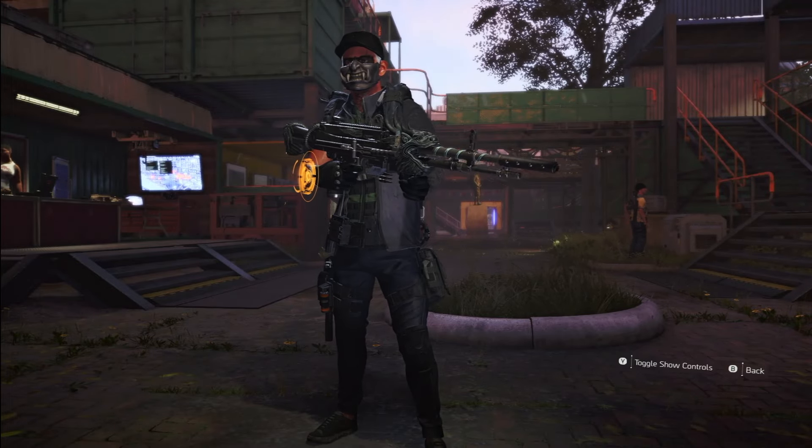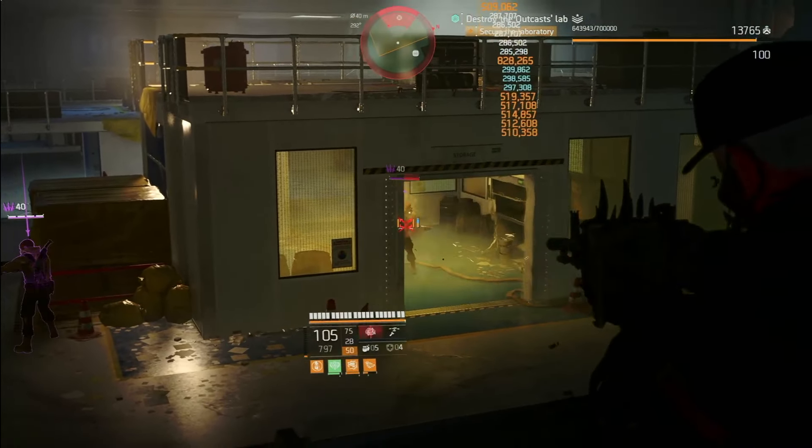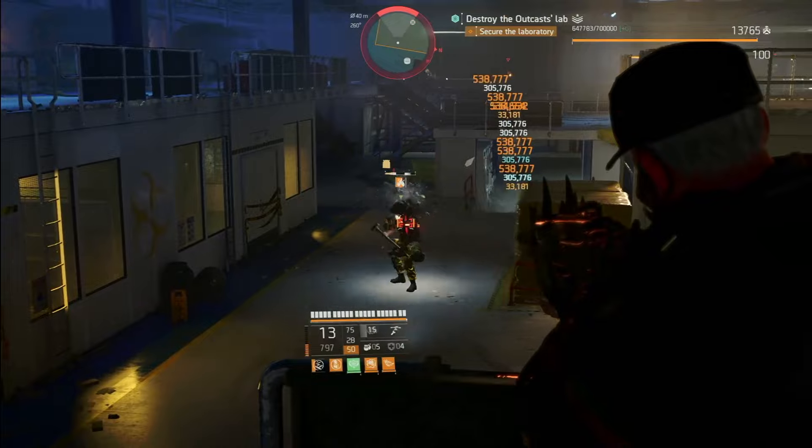The Iron Lung isn't just any exotic LMG — it's a fire-breathing dragon. And this build unleashes the beast, giving it a 50% larger mag, more handling, faster reload, and the damage you need.